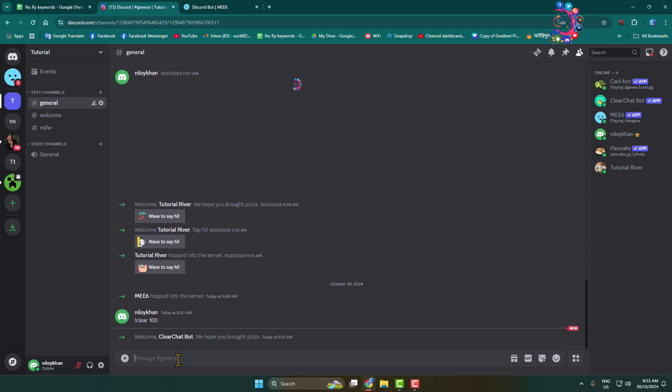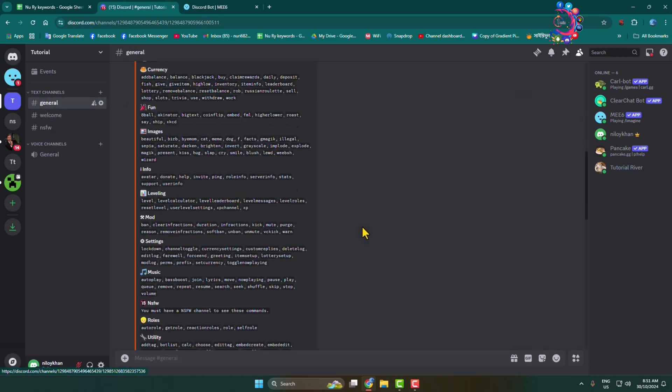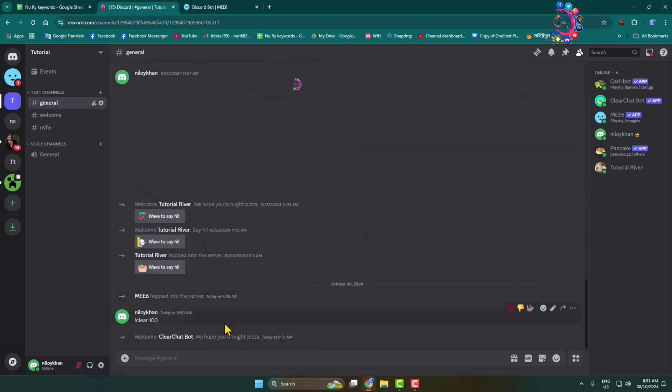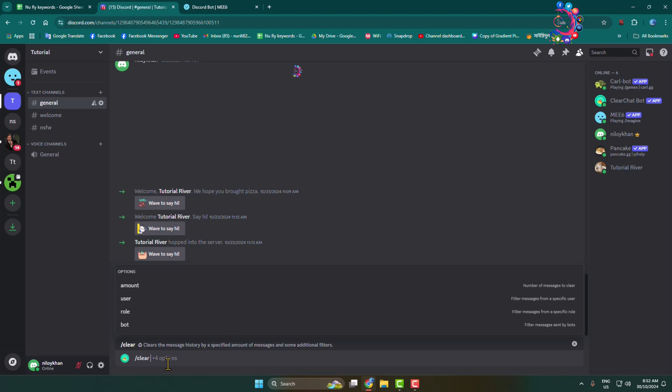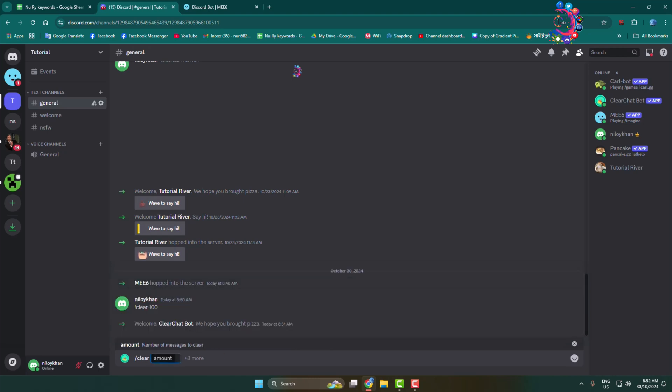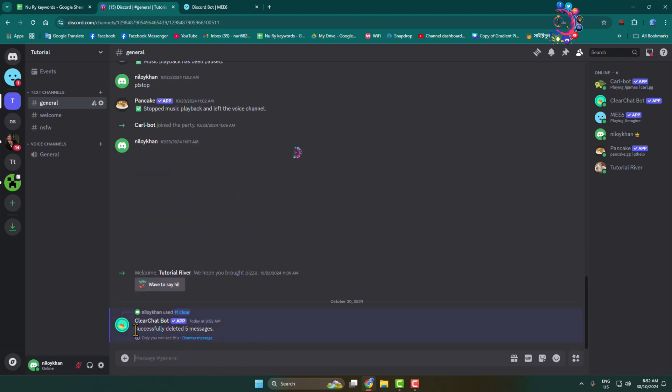To delete messages with this bot, first select the channel. Once you are in the specific channel, in the members list on the right you will see the Clear Chat Bot — click on it. Click Clear, which clears the message history by a specified amount. Type the clear command, then specify the amount — for example, 5 — and five messages will be deleted.